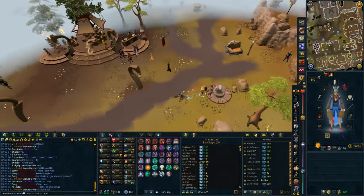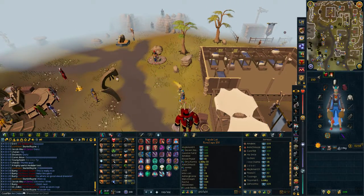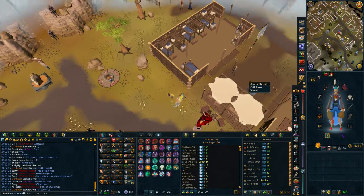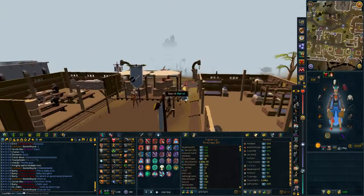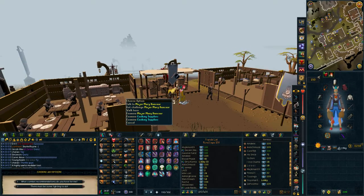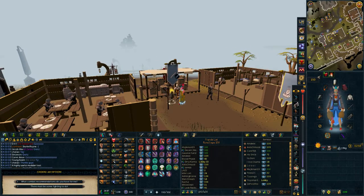All you have to do from the Loadstone is run south-east, which is right over here to this person here. And then you just ask for — basically I think you just ask if it's something she can give you.